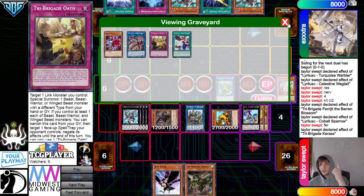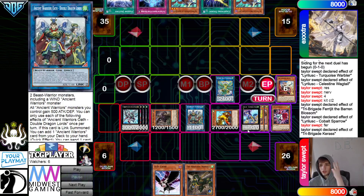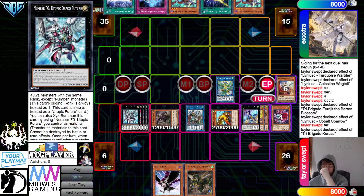Here they have Oath, Apex Avion, Double Dragon Lords, Robin, and F-Zero. Like, it's just so good.